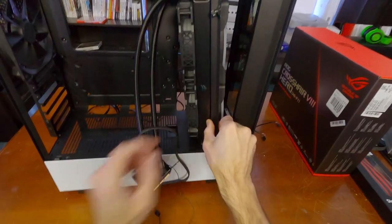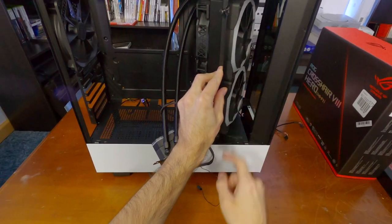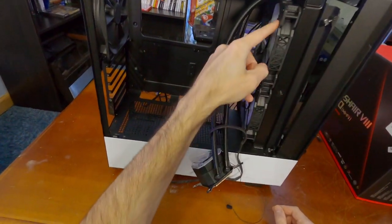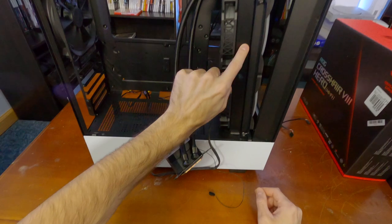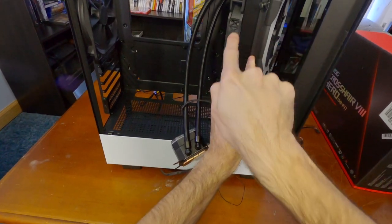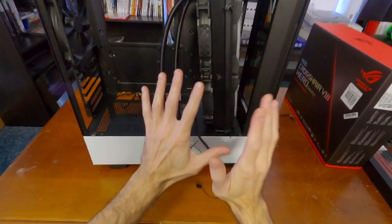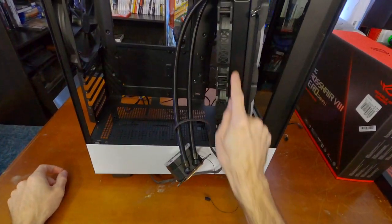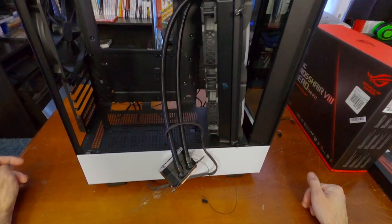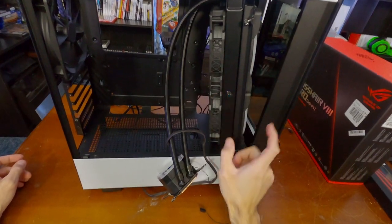I took the fans and mounted them through the brace into the cooler with eight extended screws — four on each fan — giving me a push-and-pull setup. This works with very little turbulence because of the spacing. You wouldn't want these fans any closer as there'd be turbulence; I'd actually like them further apart. You want to mount it with the cooler hoses coming from the top, not the bottom, in this specific case. Also, you don't have to remove the front glass, but if you want to, there's a small screw on either side and the glass just pulls forward.